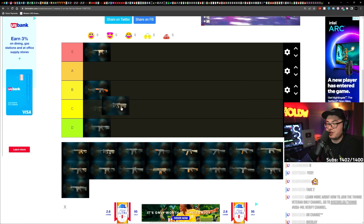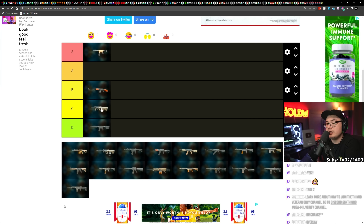The STB 556 — I'm going to put the STB at C. It doesn't have really good range, and of course there's the 42 round mag. Personally, I wouldn't really use it.